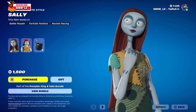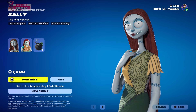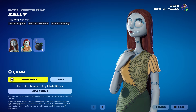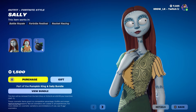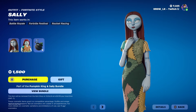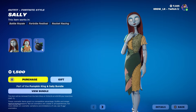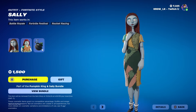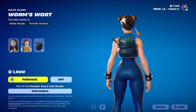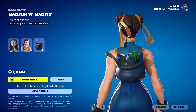Look at her eyes, the details on the eyelashes, the lips — she's got the little gashes on the mouth. She's got that long elegant neck, and I feel like I'm watching her straight from the movie. The facial expression and lobby pose really bring the skin up a tier. We also have the Worm's Warts back bling — the frog is just chilling, kind of see-through with a glowing green effect.